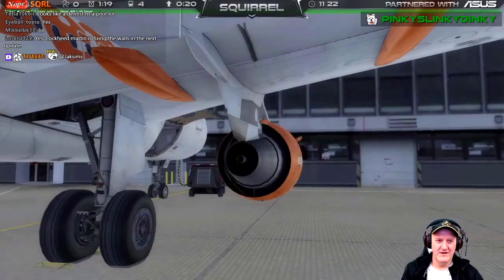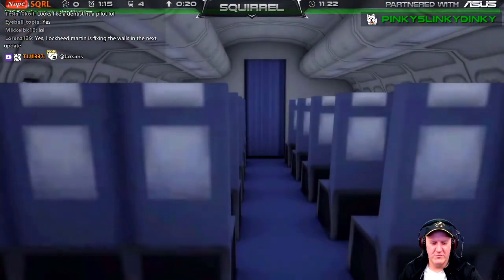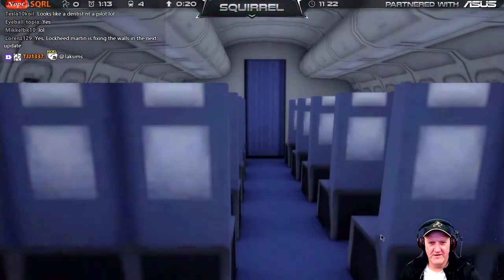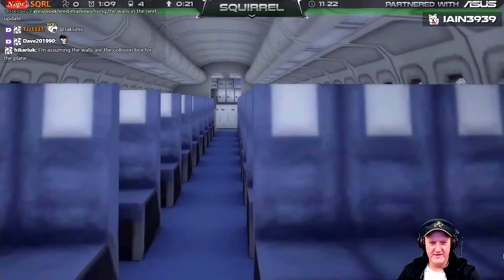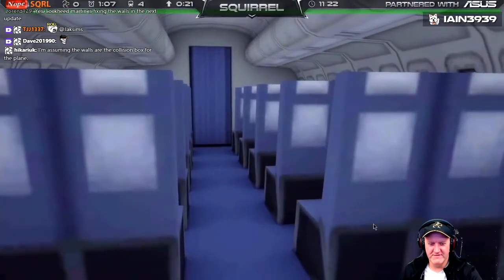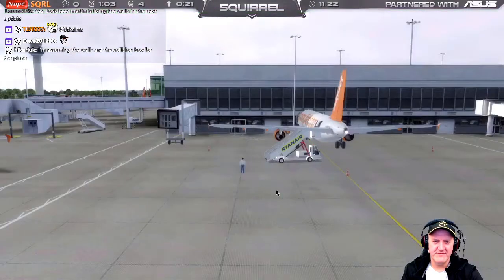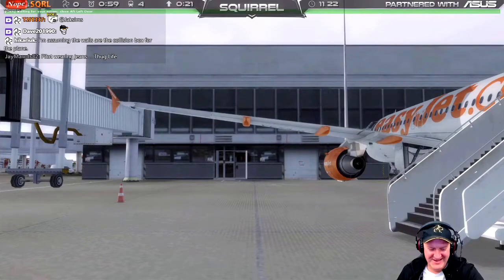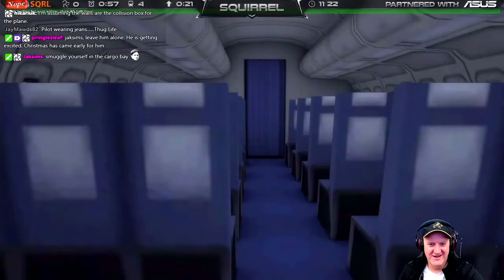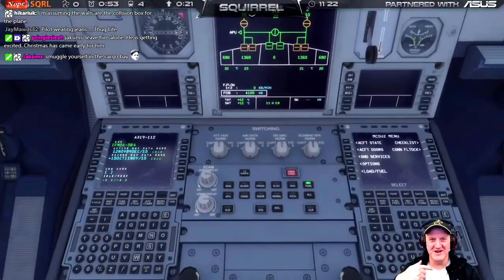Maybe. Oh god, how do we get out of this mode now? What the? Okay, I have no idea. That's awesome. How did I do that? I have no idea. How do you get out of Avatar mode? Is it there? Oh, there we go. When you get out of Avatar mode, it puts you inside the passengers.